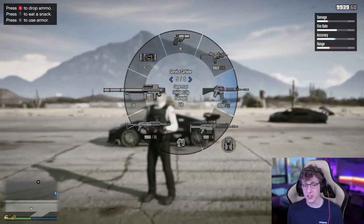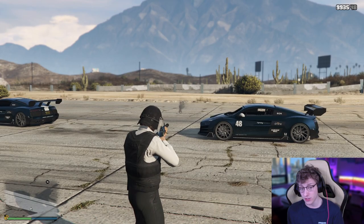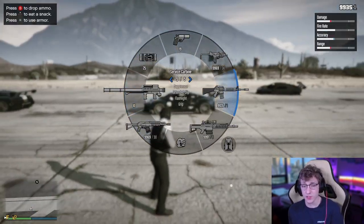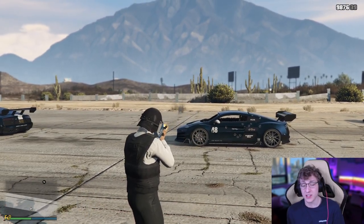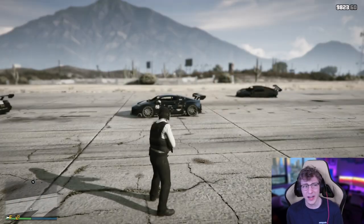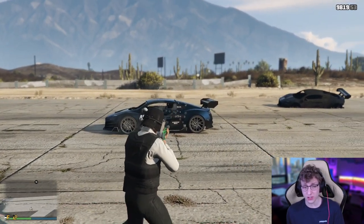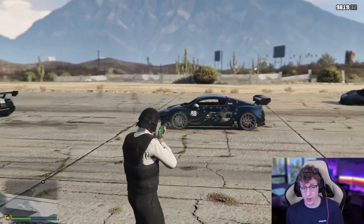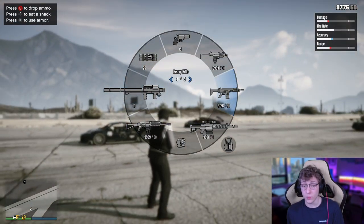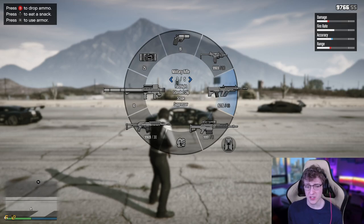We've obviously got the Service Carbine — something everybody has wanted to get their hands on for years, and Rockstar has finally added it. It's got a really good rate of fire, it's really accurate, comfortable to use, and it's always going to kill on headshot. I also really like the Bullpup Rifle — it's got a much faster rate of fire and a really small spread, making it great for quick headshot kills, but the Service Carbine does hit harder. I also think the Heavy Rifle is really nice — it has virtually no spread whatsoever. It's a bit slower on movement compared to the Bullpup Rifle, but it hits super hard — pretty similar to what I'd say is an M16.